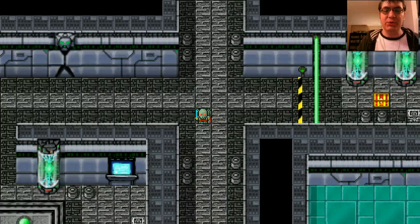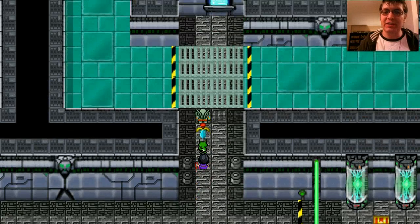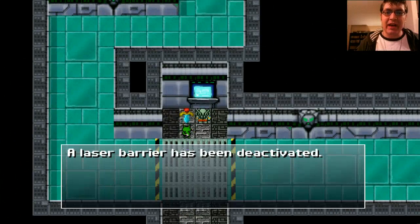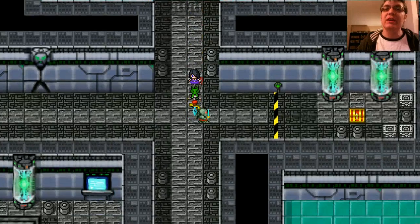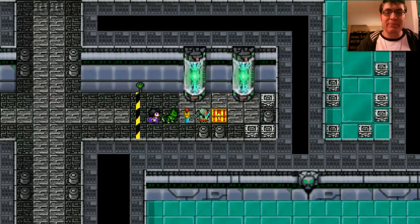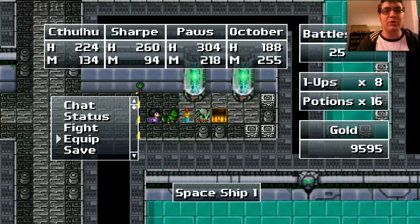Hello once again to Lockhart Plays Cthulhu Saves the World. When we last left off, our intrepid heroes had just stumbled upon a cow-snatching intergalactic organization and found a new ally with our friend Paws. We were exploring the spaceship, trying to stop them from snatching cows, and we just found some new equipment for Umi.